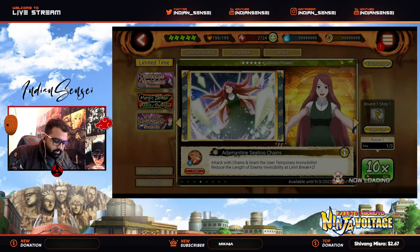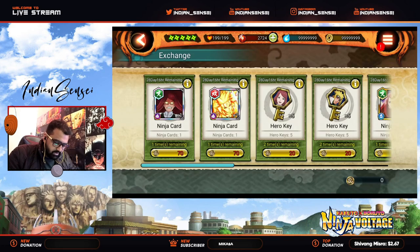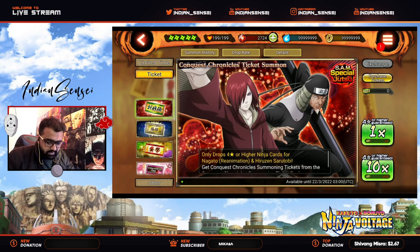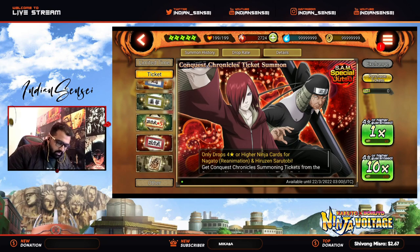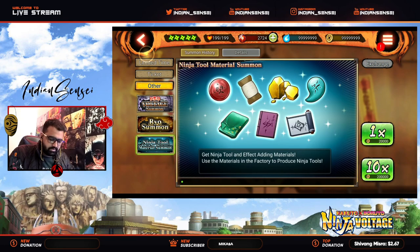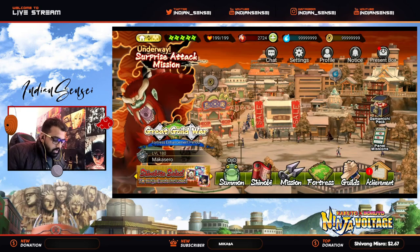Summon history as usual is on the top. Exchange shop is pretty much the same. All ticket-related summons are combined in one category, and there's also a new Voltage Review summon and the Ninja system. That's pretty much it for the summoning section.